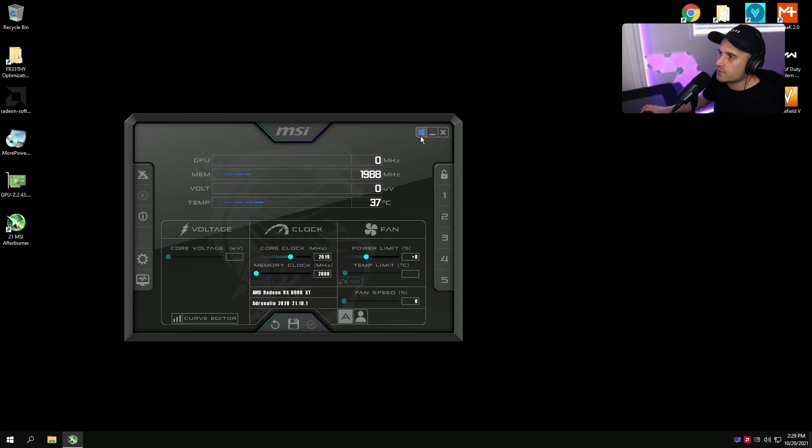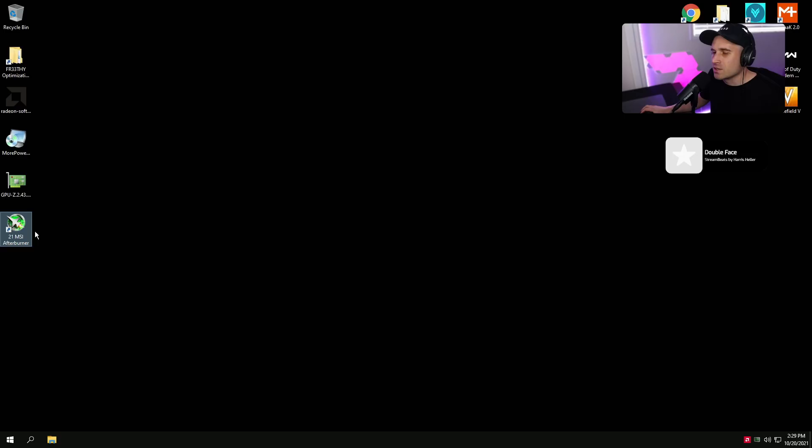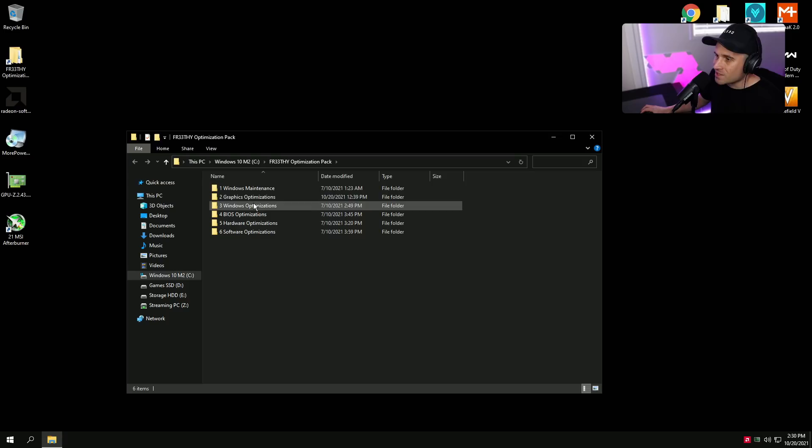Back in MSI Afterburner, check that the profile is still there — it is. For now, let's turn off Apply Settings on Startup and reset it. We'll continue with the optimizations and I'll come back to explain what else we need to do to fully lock the core, because just doing that does not fix the issue — it still won't fully lock in CPU-bound situations.